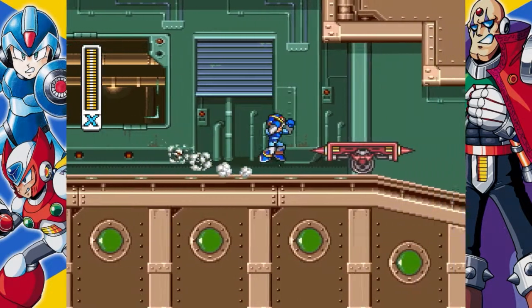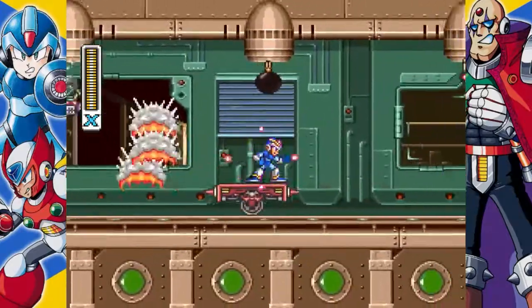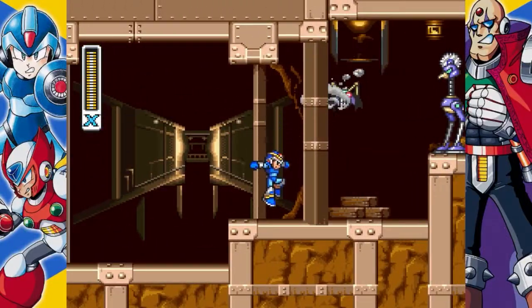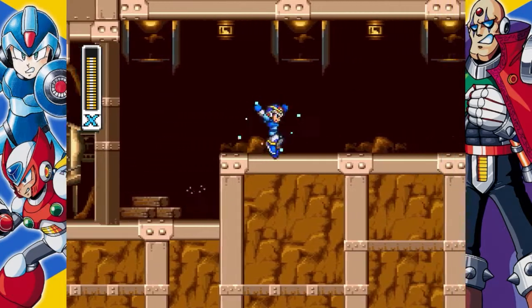This level is full of minecarts that travel at high speed when you step on them. Use them to travel quickly and mow down enemies. In this first one, charge a Spiral Crush Buster so that when you jump off after the baton bones and the first flamingo, you'll kill the second flamingo. Use the buster to take out some more enemies before you reach a vertical shaft.